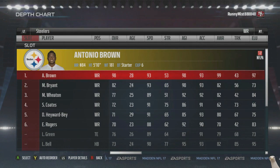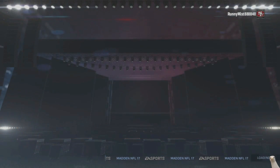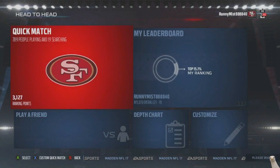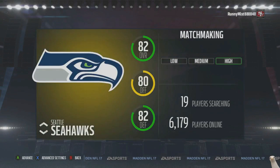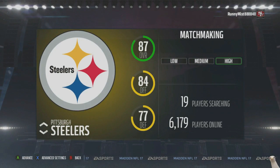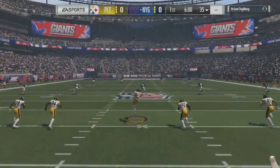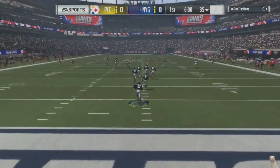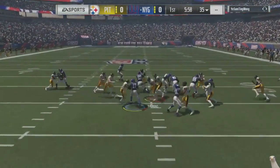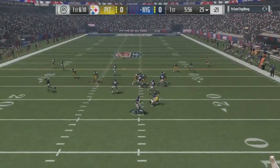Unfortunately, for whatever reason, my default playbooks did not save. Once I was done with the A through Z series, I made sure I went to customs, went to settings, and put offense as New Orleans and defense as 49ers. That way I don't have to change — I hit A straight to jump into the game, no need to hit X to check. But for whatever reason, they both went to team default. So not only am I not using my playbooks, I'm using Pittsburgh's offense and Pittsburgh's defense.